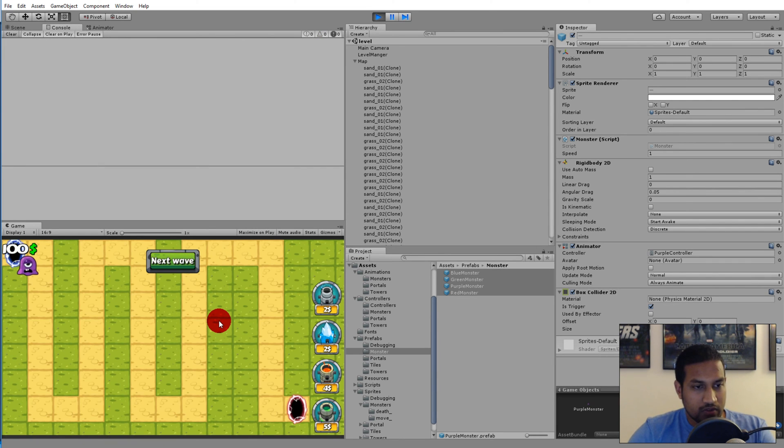Let's save and run the game. The monster hits the portal and gets small — but there's a problem. It starts scaling too early, before actually reaching the portal, and once it finishes it snaps large again. We need to make sure it doesn't despawn before it actually hits the portal.